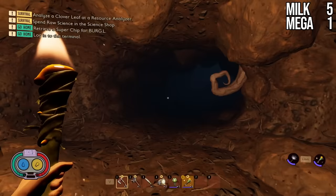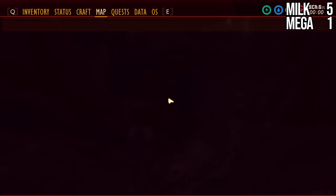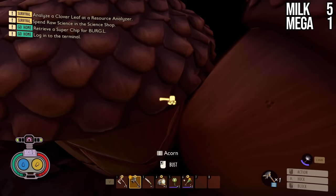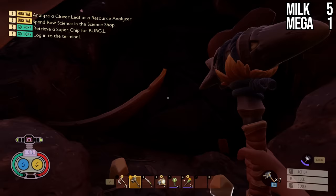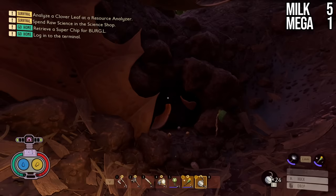Next, we're heading to Trowel Gulch, formerly known as Spade Gulch, for our next Milk Molar. It's just north of the wetlands. You're going to have to break the acorns with a hammer — I have a black ox hammer, but you'll probably only have the insect hammer at this point. Behind the acorns there's also a rock that needs to be blown up, so make sure you have Splat Burst. You'll also need a Tier 2 dagger because this one is underwater and you'll have to chop through roots to get to it.